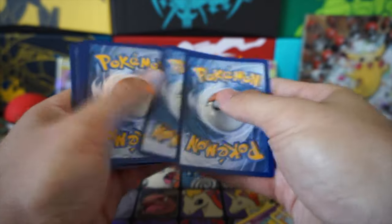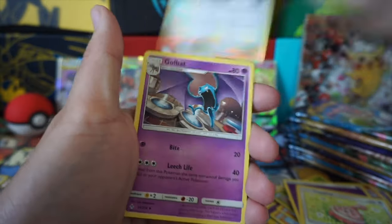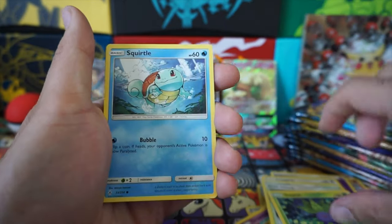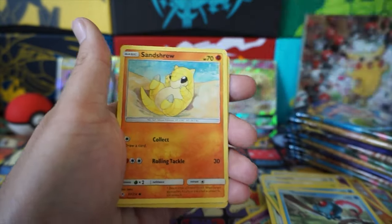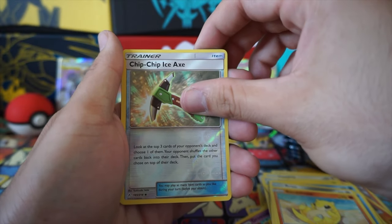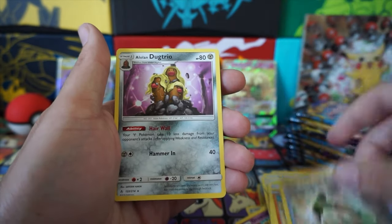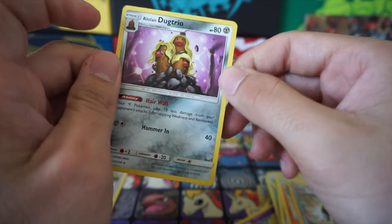But I want the Charizard. Any version of that would be nice right now — it will make a huge impact. Alolan Exeggutor. I thought we got a hit — I was lying. Clickbait, man.